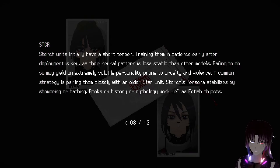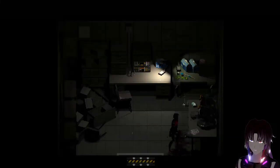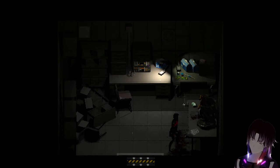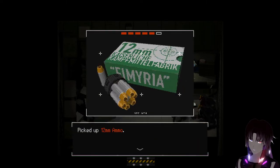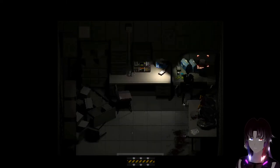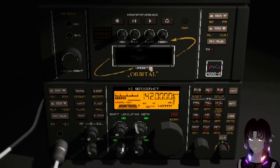Which does not sound like a recipe for disaster - but remember, in this particular case, 'fetish objects' refer to religious objects, or objects of spiritual or religious significance. Like idols. Stork units initially have a short temper. Training them in patience early after deployment is key, as their neural pattern is less stable than other models. Failing to do so may yield an extremely volatile personality type prone to cruelty and violence. A common strategy is pairing them closely with an older star unit. Stork's persona stabilizes by showering or bathing. Books on history or mythology work well as fetish objects. Because bathing works so well, you know what a really good deterrent is? A water spray bottle - just spritz her in the face when she starts acting unruly.